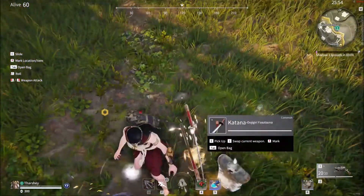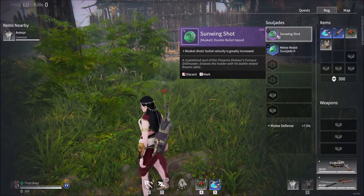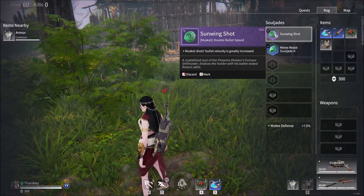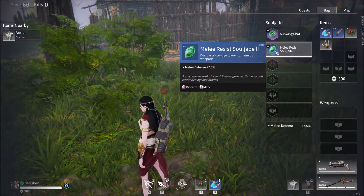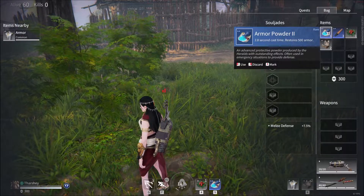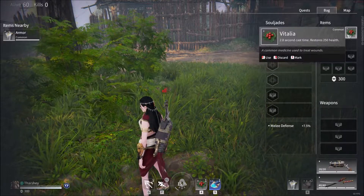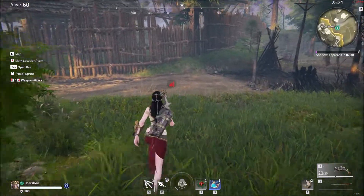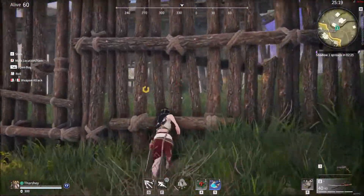We got a purple soul jade. Soul jades are basically like passive buffs throughout the map. So musket shots bullet velocity is greatly increased — now when I'm shooting with a musket the bullet velocity will be increased. Melee defense plus 7.5% — I'll have this passive throughout the whole match. Armor powder you use to repair armor, grappling spools are for your grappling hook, vitalia is for your health, and weaponry chest is to repair your weapons. Like my gun has 20 charges, my katana has 40 charges.